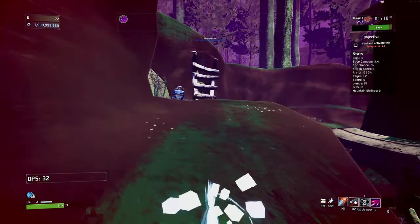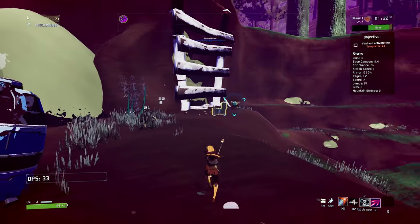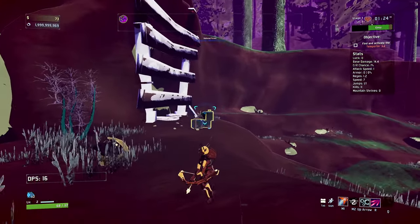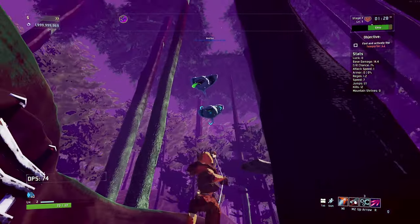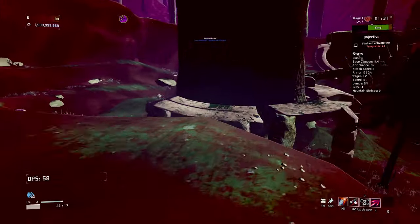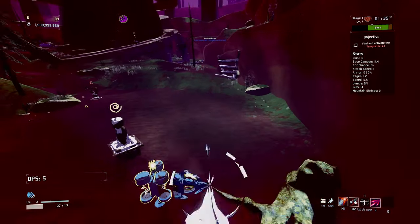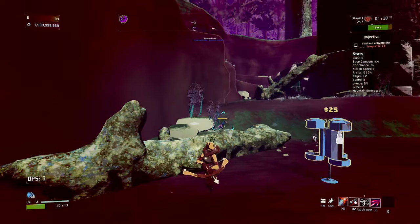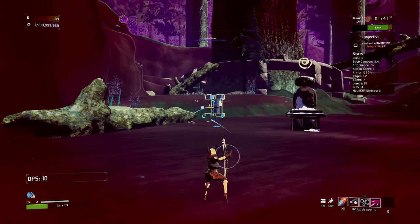Let's try our right-click ability at some point here. That's kind of similar to the regular ability, but apparently it's going to pull enemies together. We're actually really low on HP here - I did not realise we were taking such damage. I like this thing has a bit of AOE as well though, that's nice.